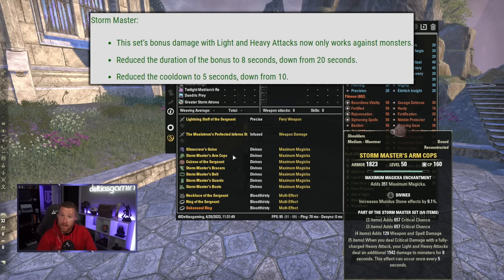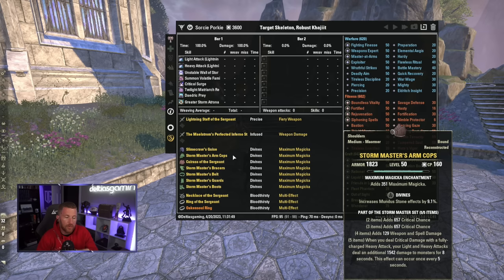Gear set number two is Storm Master, also a base-game dungeon set, and this did get pretty significantly nerfed. On the PTS, the five-piece now reads: when you deal critical damage with a fully charged heavy attack, your light and heavy attacks deal an additional 1,542 damage to monsters for eight seconds — that's basically all PvE mobs. People were cheesing this in PvP, so it's now restricted to monsters. And critically, this effect can now only occur once every five seconds.